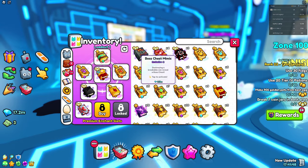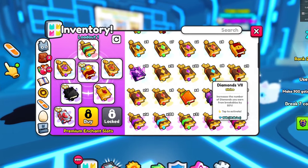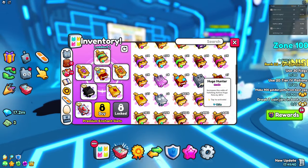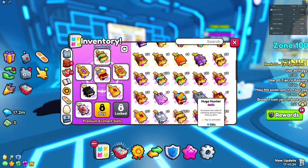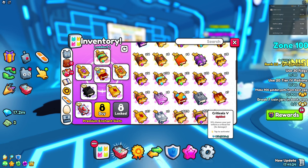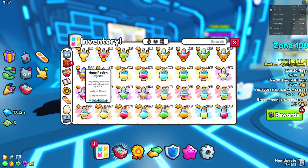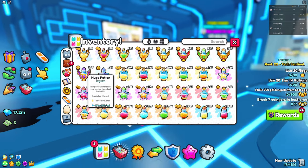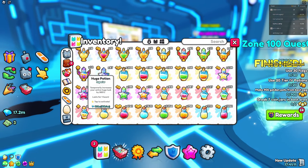You can also use the Huge Hunter book, which is pretty good, but it only gives you like 25 compared to the Huge Hunter game pass. Don't mix up the enchantment and the game pass — the game pass is 6,250 or something crazy like that, while this one's only 28. They really need to buff the Huge Hunter enchant. There's also the Huge Potion at 300, which is a lot better and cheaper.